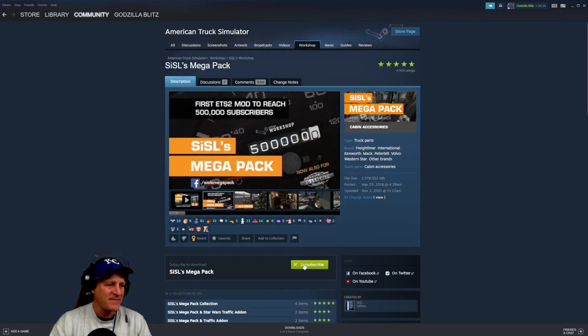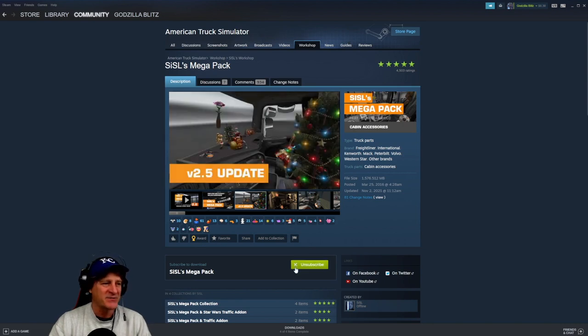That one search will bring up Sisal's Megapack as the very first result. Click on it and then click to subscribe. I've already subscribed, but you just click the green button and you should see a checkmark that says subscribed. You've successfully installed the mod. It's pretty big, so it might take a little while to download from Steam.